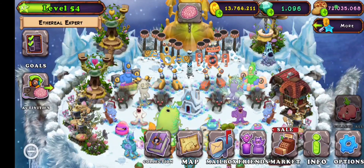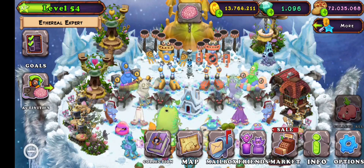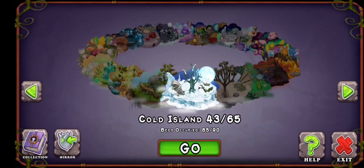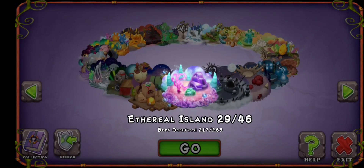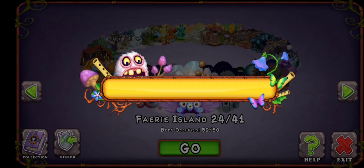Ok guys, welcome back to my vlog. Today we will be getting one of the new Heart of Celestials. So for the last egg we need to go to Fairy Island to get the last egg that we need.